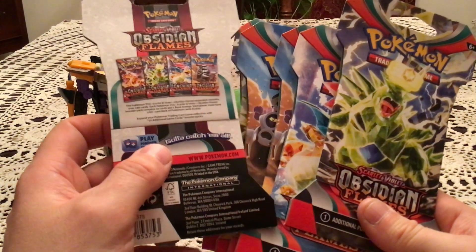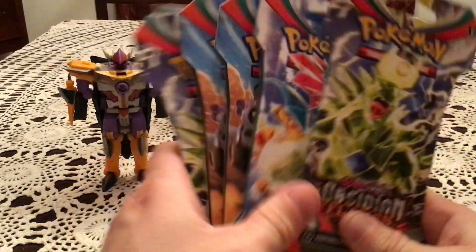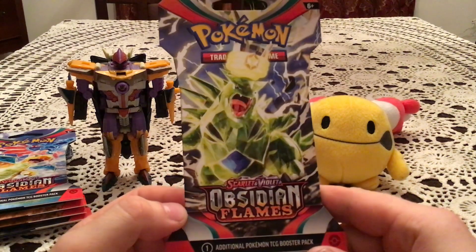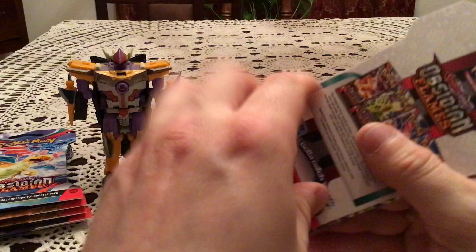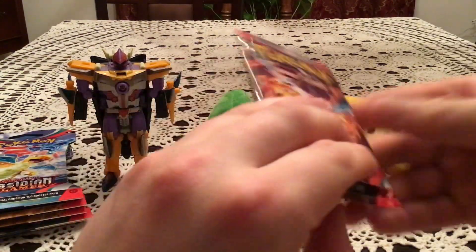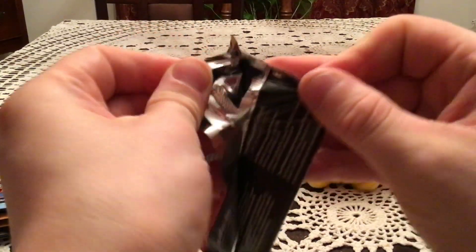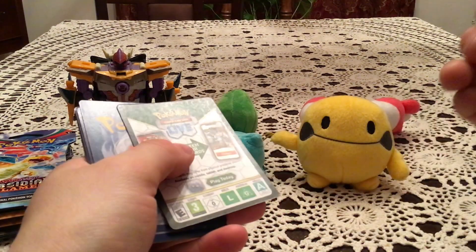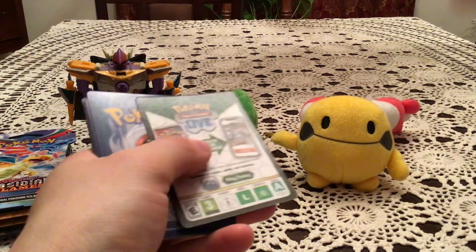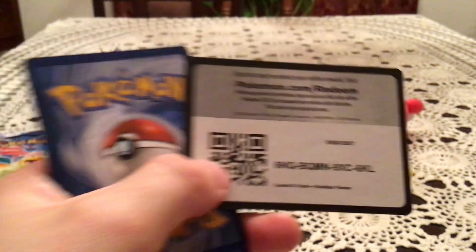Charizard is the main star and the whole reason it's called Obsidian Flames, but that's fine. We are gonna hope for something good — we'll have to see, hopefully it does better than my first opening of these. Speaking of the Charizard one being missing, it is on the inside so we got all of them. In the background we have Sharkcon and Bulbasaur, and then we have Chingling — just a random plush I grabbed because I didn't feel like finding another transformer for the background. Pause and take the code if you want it, hopefully get something from that online.